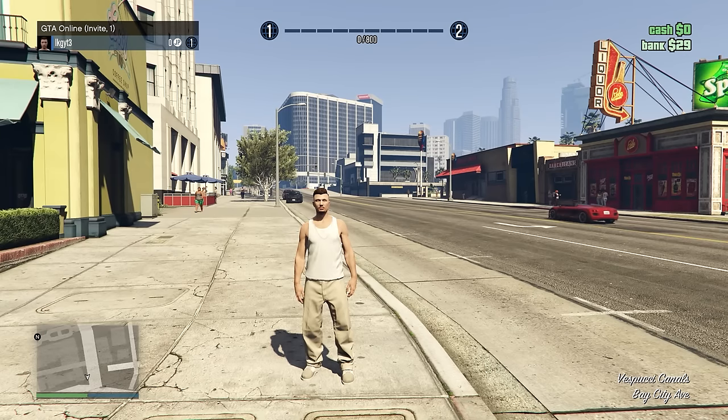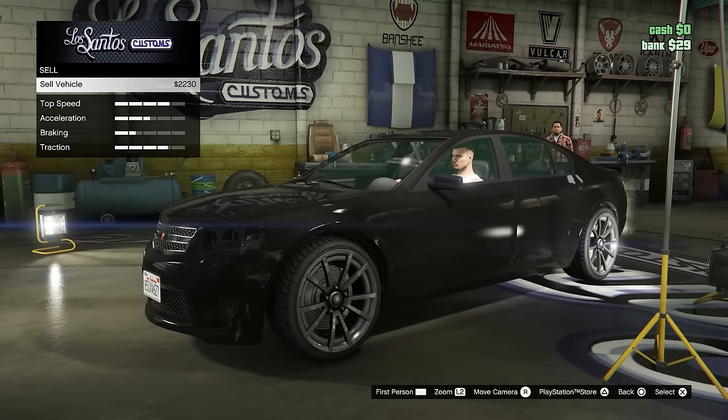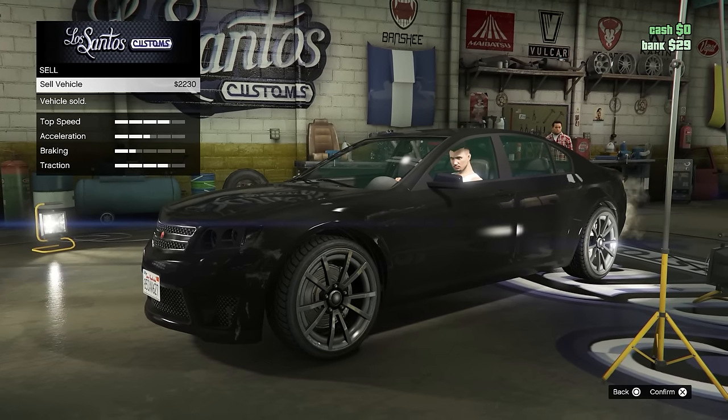So the first thing to do as a level 1 player with $0 is to steal a car from a random person off the street and bring it to a Los Santos Customs so that you could sell it for a few thousand dollars. That way you'll have enough money to buy a gun if you don't already have one.